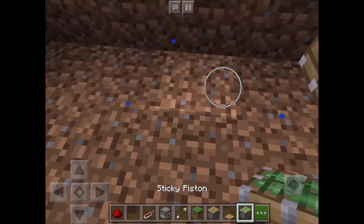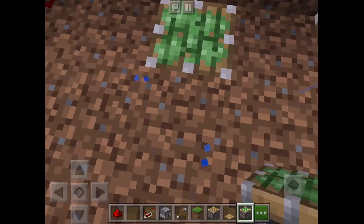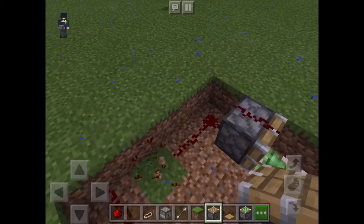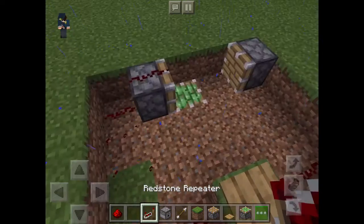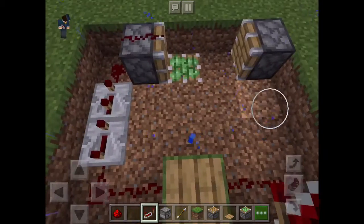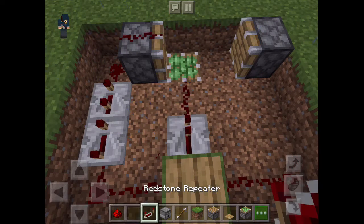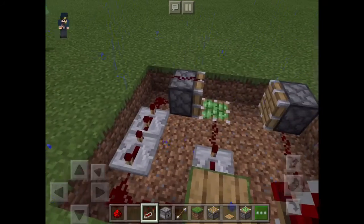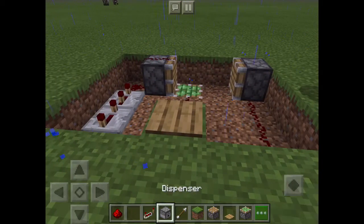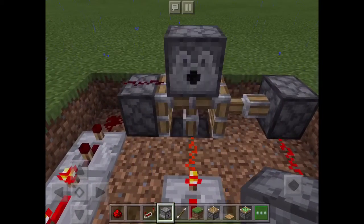You're going to need a piston right here, a sticky piston down here facing upwards, and then a normal piston here. For this you're going to need two repeaters — one set to that, then one full. Then this one needs to be full as well — that's how this works. Then in here you need a dispenser, and that should do it.